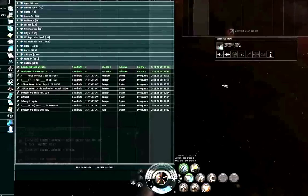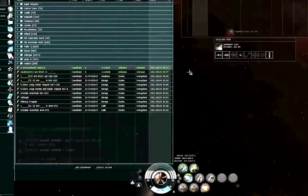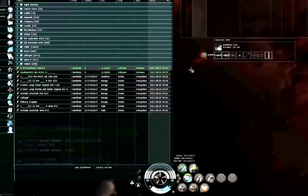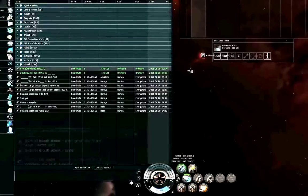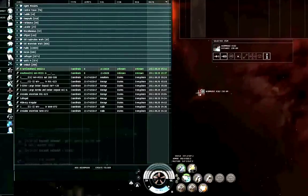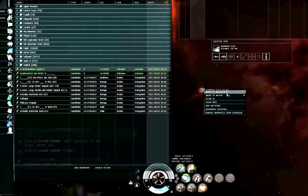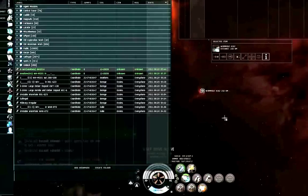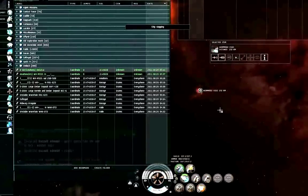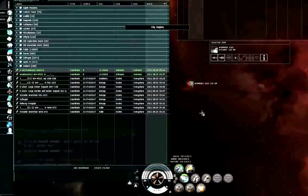In case of trouble, I'll warp to my reconnaissance bookmark, make sure there aren't any bubbles or smart bombers next to the wormhole, then warp to the wormhole at zero. If you are on grid with the wormhole, you can warp to the wormhole at zero.